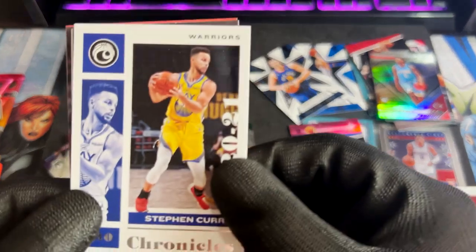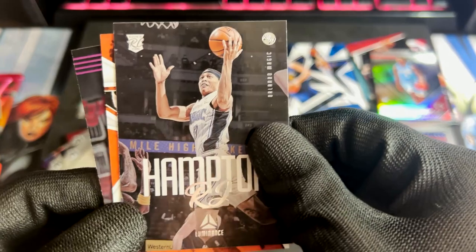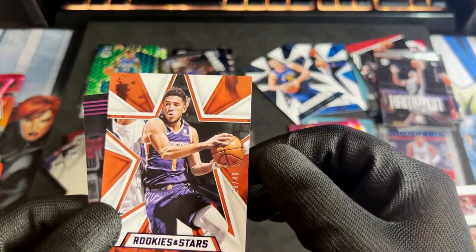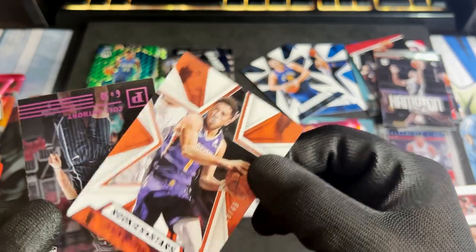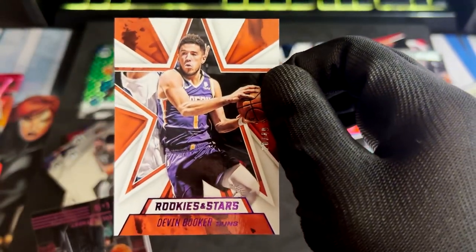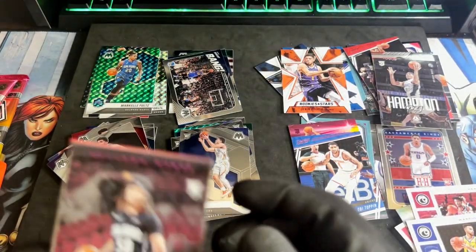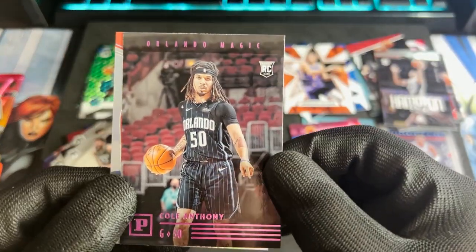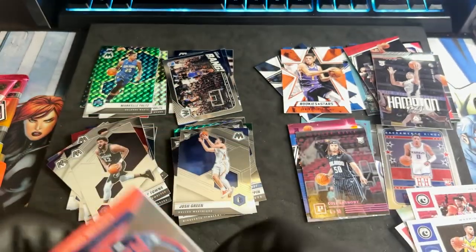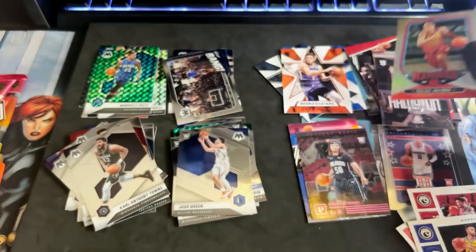Chronicles for Steph Curry. We have RJ Hampton. A numbered Rookies and Stars — and it's a low number too, slash 49. Nice! Devin Booker — can't wait to see him perform in this year's playoffs. And a Pink Parallel for Cole Anthony. That was a killer pack — not bad. And Markel for Isaac Okoro — nice.